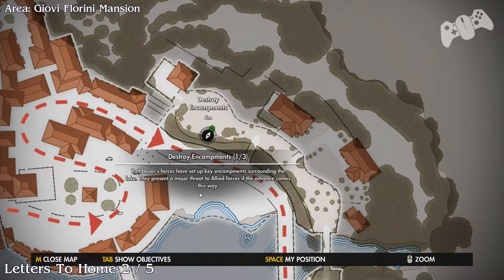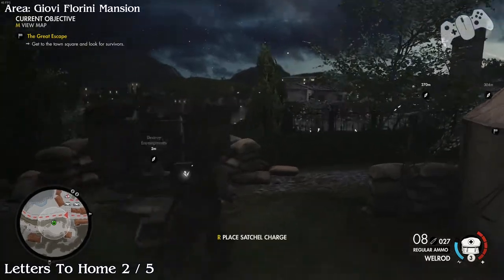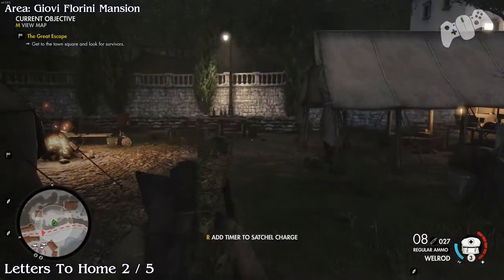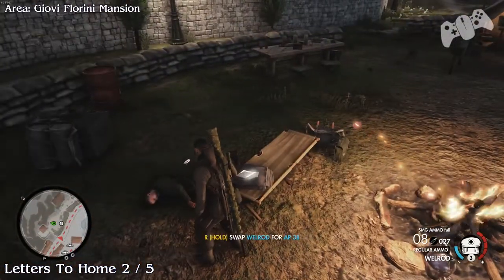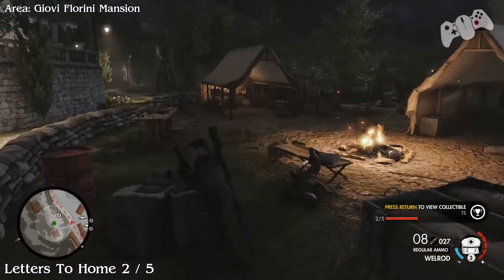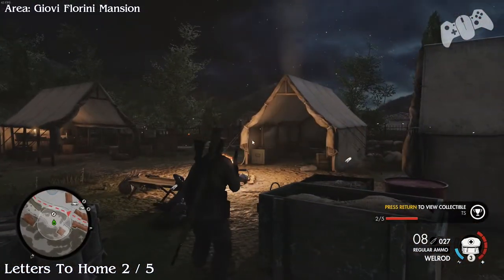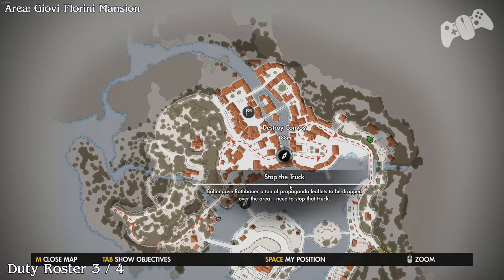Now we're going to move to the right-hand side. Go to the optional objective located to your right. Once again, there will be a letter from home right next to this optional mission. Since we're here we might as well pick up this letter from home and destroy the gun.